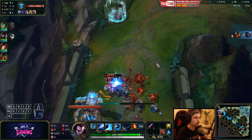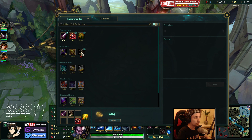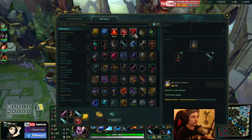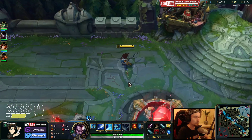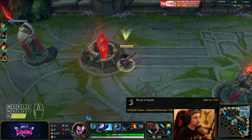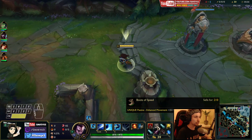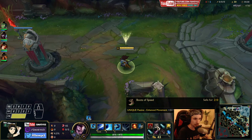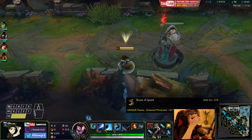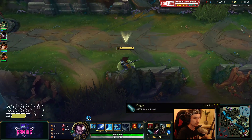I want to go back to base right now and quickly get my next items. What I would recommend doing all the time with Yasuo is getting boots as quickly as you can. The sooner you get boots on Yasuo the better, because they allow you to reposition yourself - being able to chase, being able to run, doing whatever you need to do. They also give attack speed. It's priority.